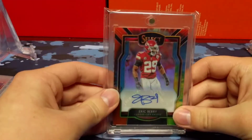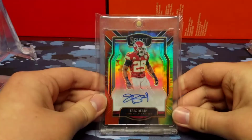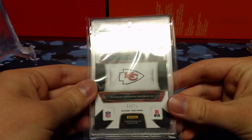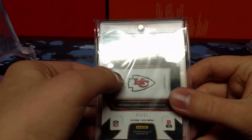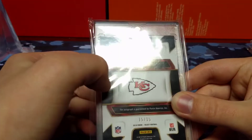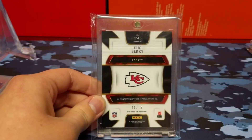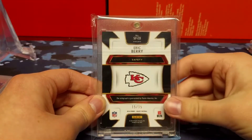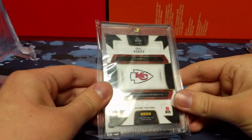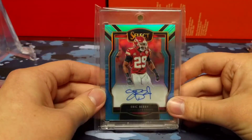Now we have the tie-dye, numbered out of 15 — this is actually number 15 out of 15. The tie-dyes look so good in Select; this is just a beautiful card. But one thing I have to mention: there is a scratch you can see right there — it goes up the card. It's hard to see but there's like a little indentation scratch. I've seen a few videos where people have cards from different products with scratches like that on the back, which is really weird. I'm not going to complain to the seller because he probably didn't see it — it's really hard to see unless you get the lighting right — but it is a little disappointing.